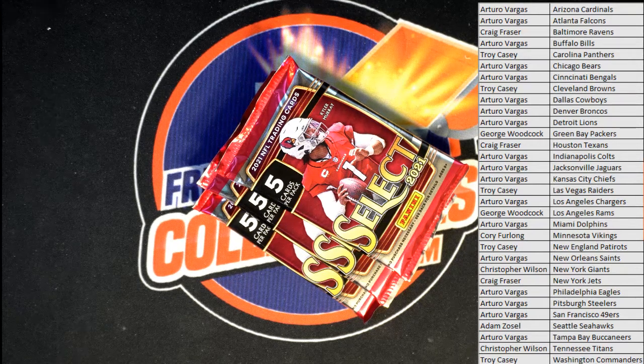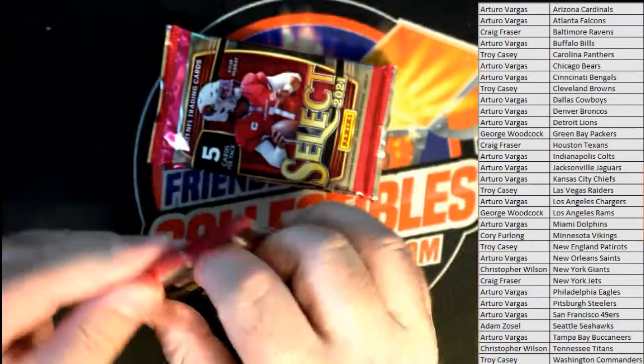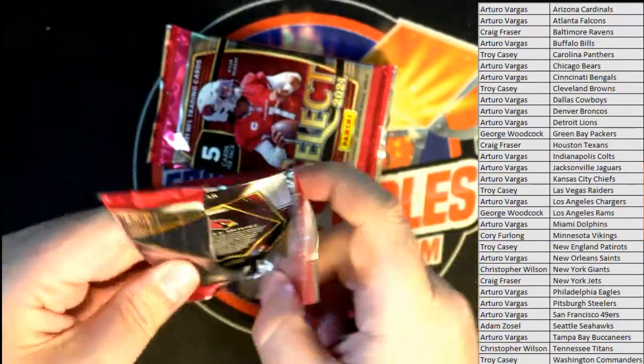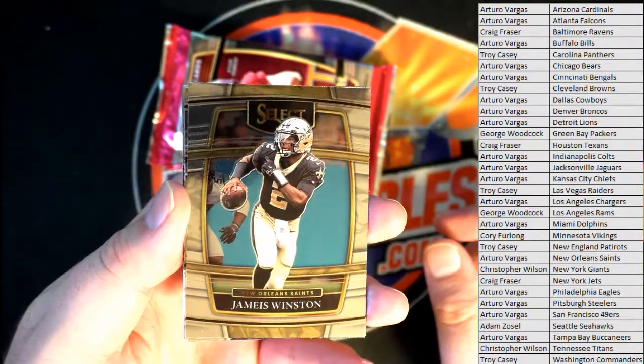We're going to work on Leaf Lumber next — tons of stuff: museum baseball, Select baseball, Revolution, WWE's back in. Nice Jameis Winston right there, nice.